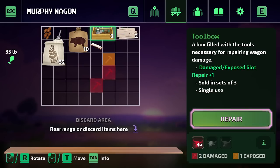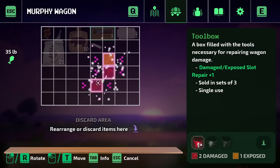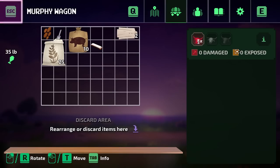Bigger wagons do offer bigger space, so there is much more advantage to that, and additional oxen too. Let's go for the repair kits and repair. We have damage here, here, and here. There's damage and exposure — damage means you can't put anything there, and exposure means you can, but it might be damaging the supplies because of its exposure to the elements. Much better.